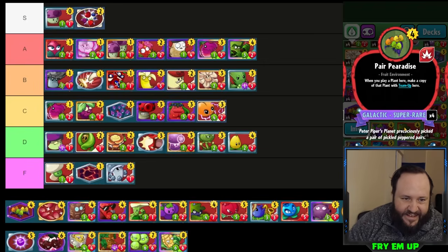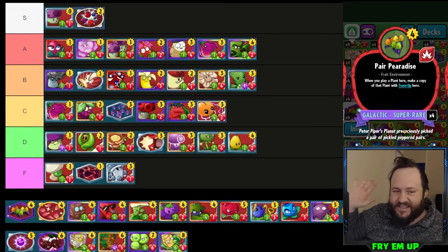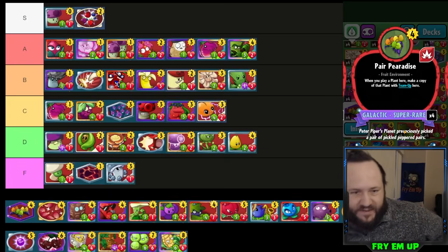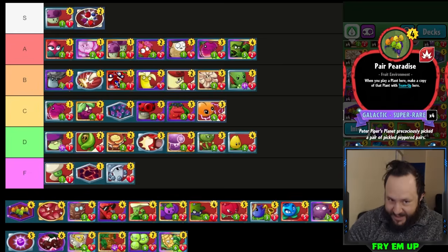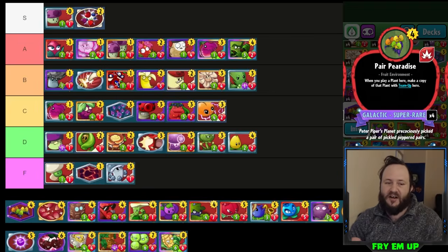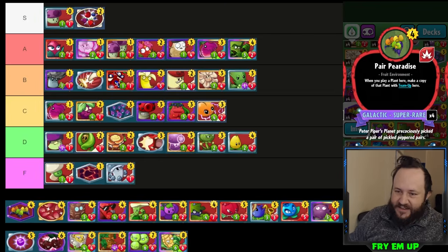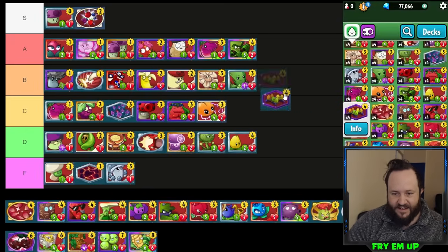Pair Paradise is a bit of a meme card — it's a four-cost plant environment, enough said. However, we have had a ton of success with it in decks that control really well, then set it up on turn eight so they cannot answer it, and it buffs and leaps everything twice. You can use this for setting up Dandelion King combos. The reason it isn't as good as Imitator is the four cost plus being an environment — a one-cost zombie environment destroys this. C-tier — same as Mushroom Grotto.